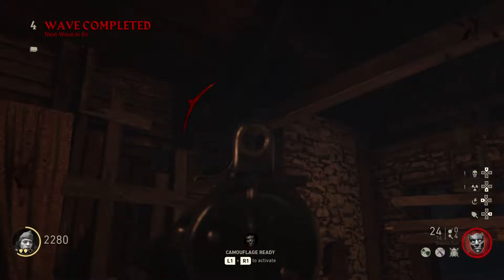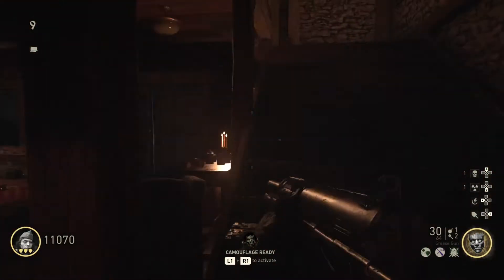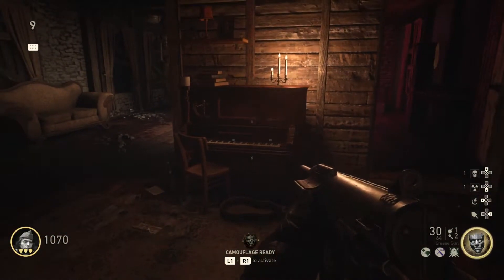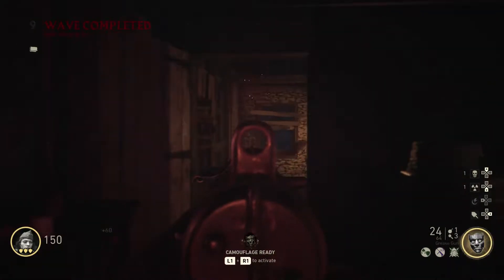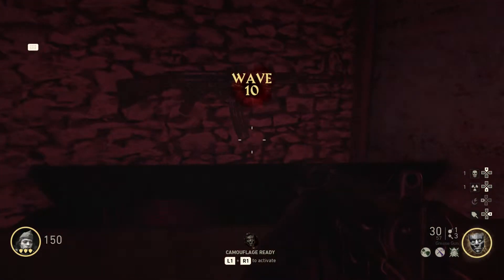And once you collect that, all you have to do is collect 10,000 points. And once you've collected 10,000 points, you come up here to this piano and hit square on it, and it'll take all 10,000. And it'll give you an audio cue — it'll play a little bit of music. But that's about it guys, then every gun that you get out of the mystery box will be Pack-A-Punched.